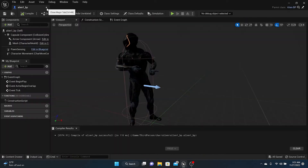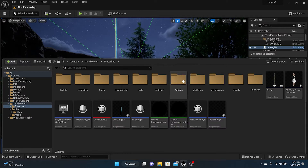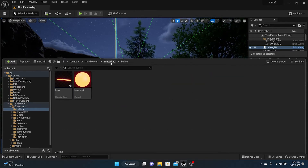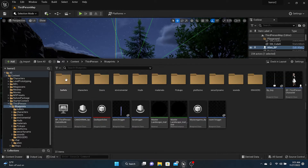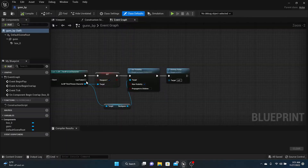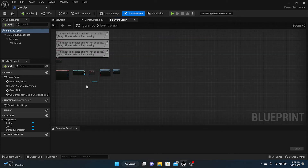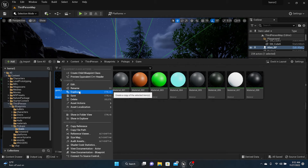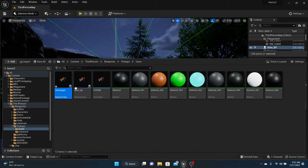So we need to go to our gun. In the third-person character blueprints — I think it was in pickups — there's the bullets and there's our laser. We need to make another bullet for our enemy as well. Let me find this gun real quick. For this gun I'm going to double click on it to see what's in here.